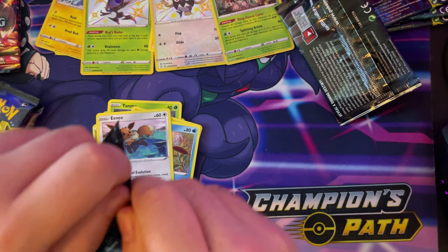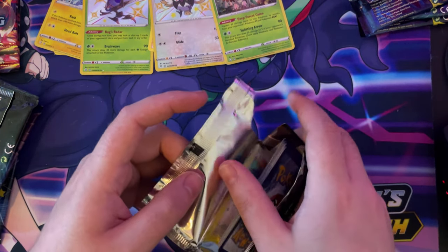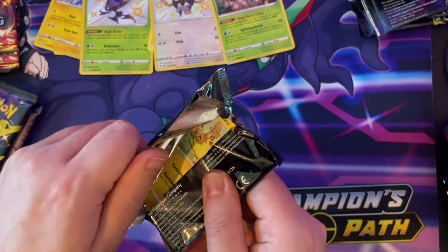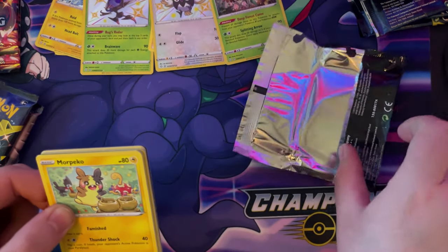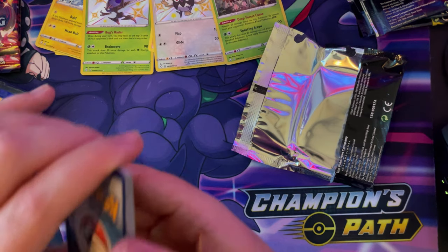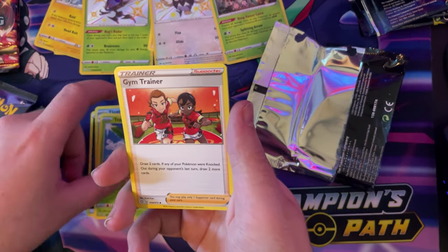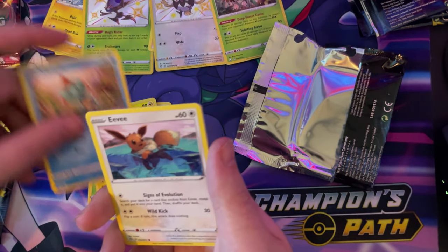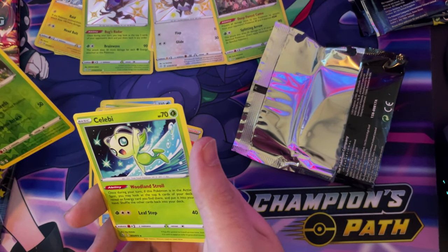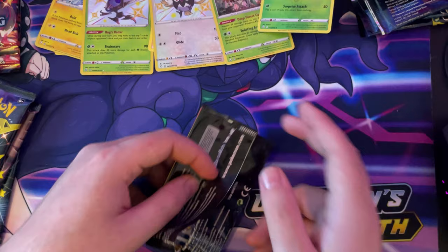Right, next pack. I'm just looking after the dogs today, that's all. Pack five: one, two, three, four to the front — Gym Trainer, Chewtle, Eevee, Horsea, Kakuna, Eldegoss reverse hollow, and a non-hollow Celebi. To be honest we've got quite a few hollows and I'm proud of that — this is a good set, innit. Or am I just getting lucky?